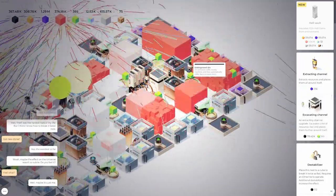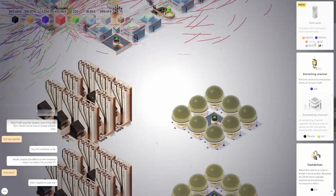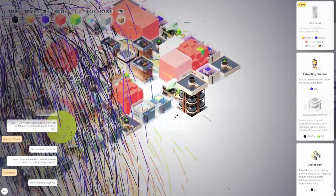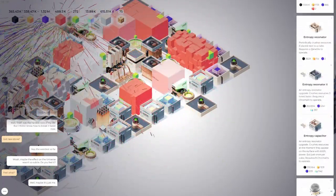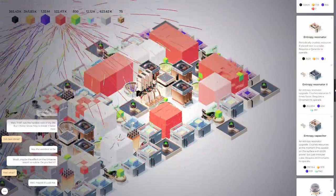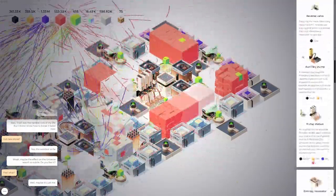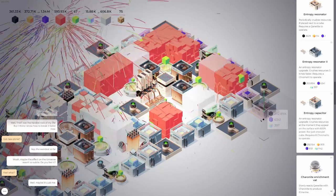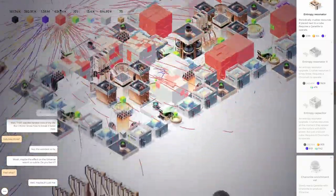We can insulate 1024 hellgems from the environment — we need 1 million beta pylene. In order to get beta pylene, we need to continue running this. This excavating channel is blinking at me as our hellgems increase and decrease. These resonators — what do they use? I use canatite, caronite, and chromalit. That does not hurt our hellvault, really, so I don't mind getting some of these.